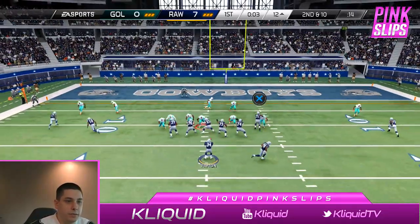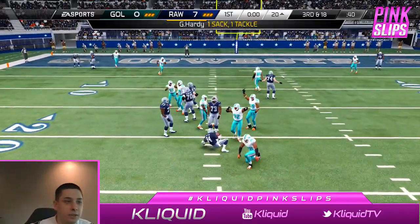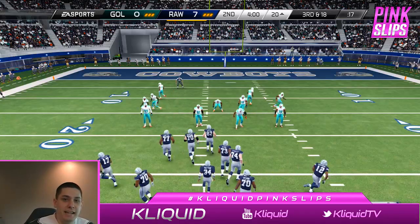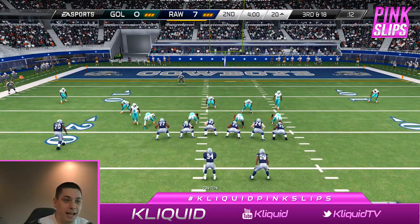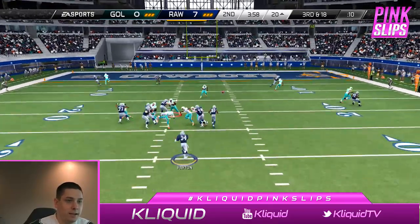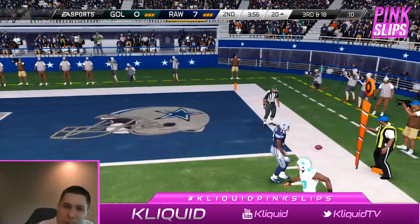Second and ten here, they're gonna go with curls, and I get smashed in the backfield with a sack — Greg Hardy takes me down. Third and 18 now. I'm gonna do my best not to turn the ball over, but I am probably gonna throw a risky pass here. Get it Josh — oh baby, he dropped it! Are you kidding me Josh Gordon?